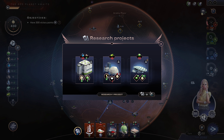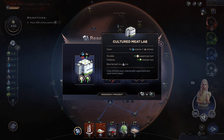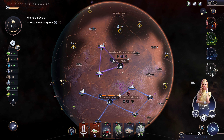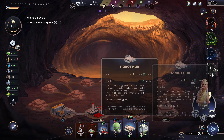Extra support per turn — this is a bigger power plant. This gives support along with food and this is a restaurant district, so it costs food and gives plus three support per turn. Out of these choices, probably the meat lab. Not super thrilled about any of them but that's probably what I pick.